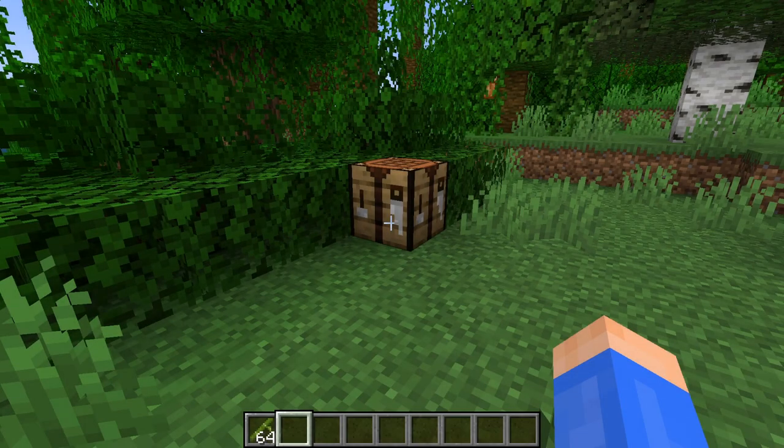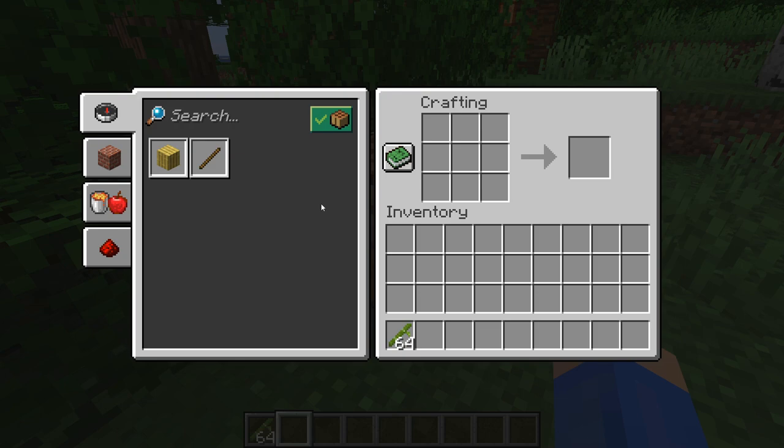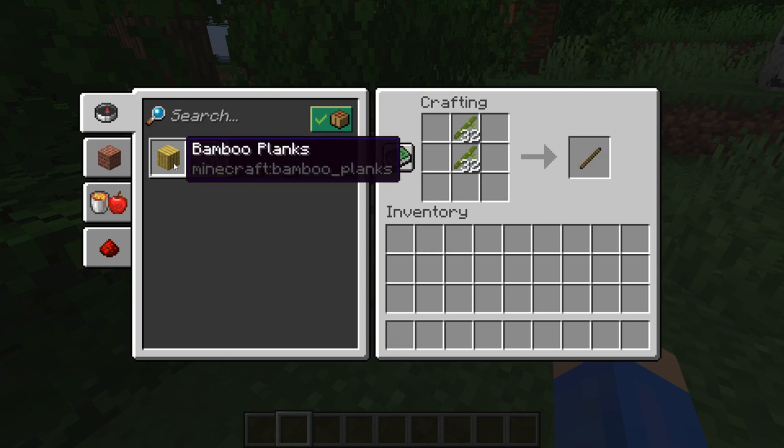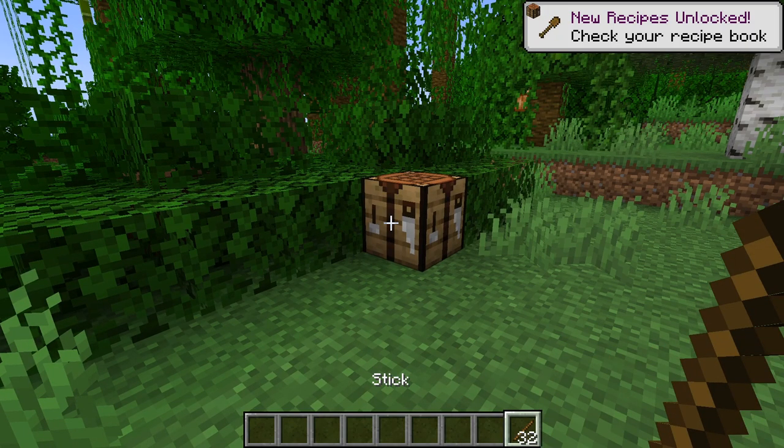Thanks to the new bamboo planks, we now have a new least efficient way of crafting sticks. Instead of crafting 32 sticks like this, I can instead craft 16 bamboo planks, and then turn those into 32 sticks like that. Yay, more complicated.